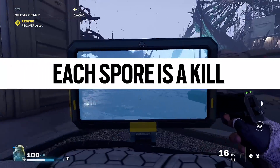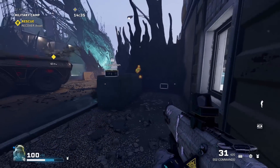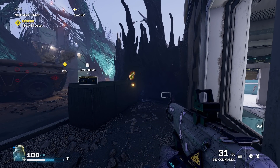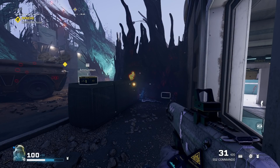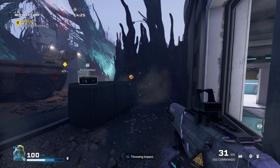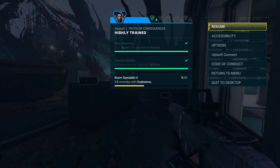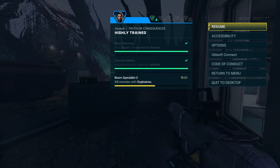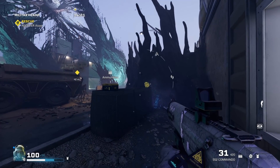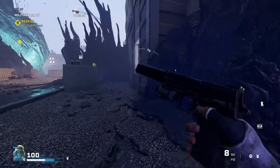Staying on the subject of spores — I found out that each spore is considered a kill, which means it's amazing for getting your challenges done. A great example: I had to get some explosive kills and I was on 8 of 20. But if I use an impact on these spores, that suddenly jumps up to 11 of 20. I used this for all kinds of challenges and it was very effective. There's one where you need a certain amount of kills in a certain time, and I just impacted some spores and was done. Also, challenges that say you need to be in a squad — you don't. You can do them all solo.